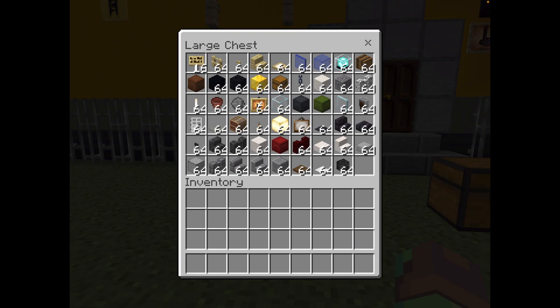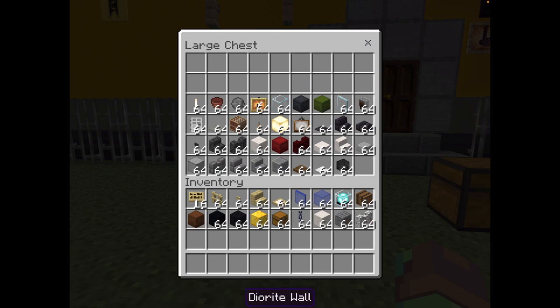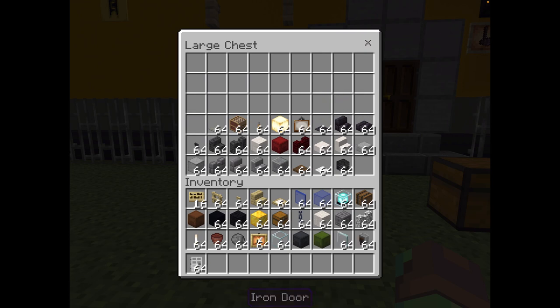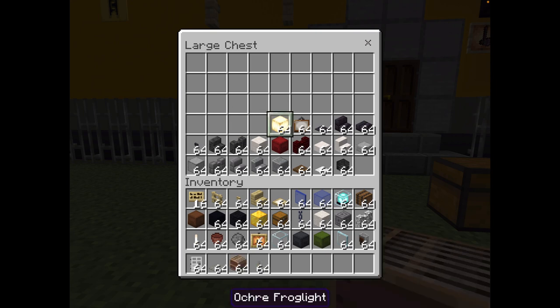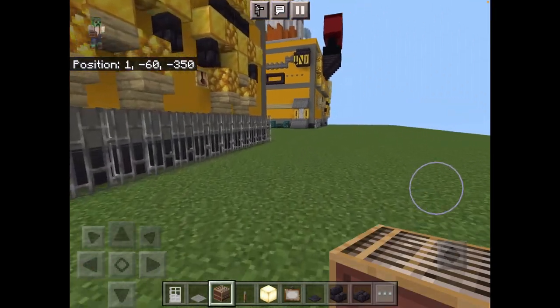You'll need: birch signs, birch fences, birch stairs, birch buttons, birch trapdoors, blue stained glass, blue stained glass panes, beacons, barrels, brown shulker boxes, black concrete, black wool, block of gold, chests, chains, chiseled quartz, chiseled stone bricks, diorite walls, end rods, flower pots, firework stars, glow item frames, glass, gray shulker box, green shulker box, glass panes, grindstones, iron doors, light gray carpet, loom, lever, ochre frog light, painting, polished black stone pressure plates, polished black stone brick stairs, and polished black stone bricks.